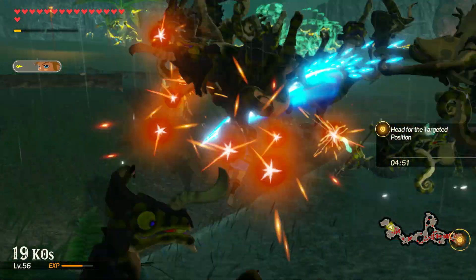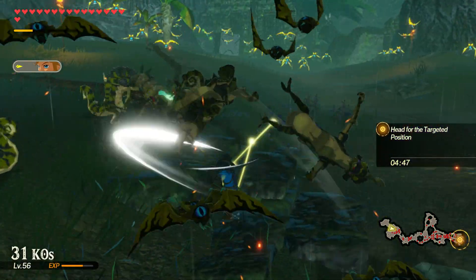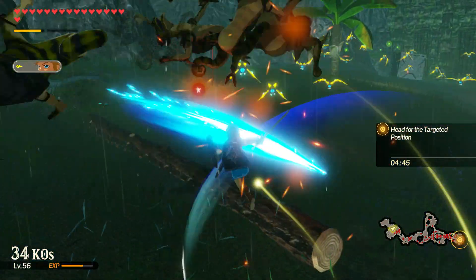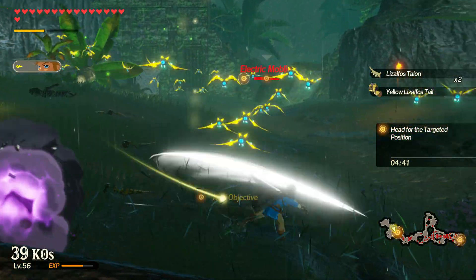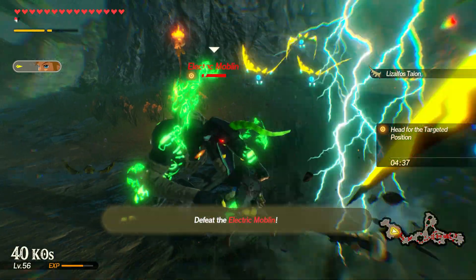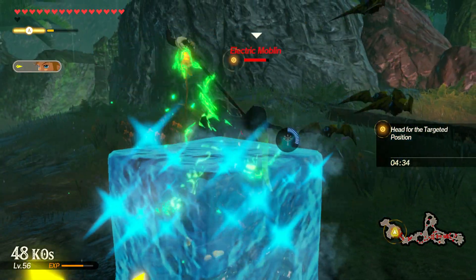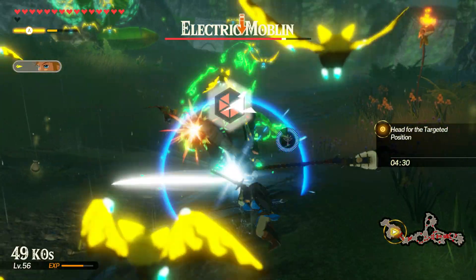Electric stuff - yeah, actually, Teba would've been a good pick with that wide spread he's got. Shoot down all these bats. This isn't a very long map - get out of here, pal. I'm looking at the map and you're swinging your stick around.